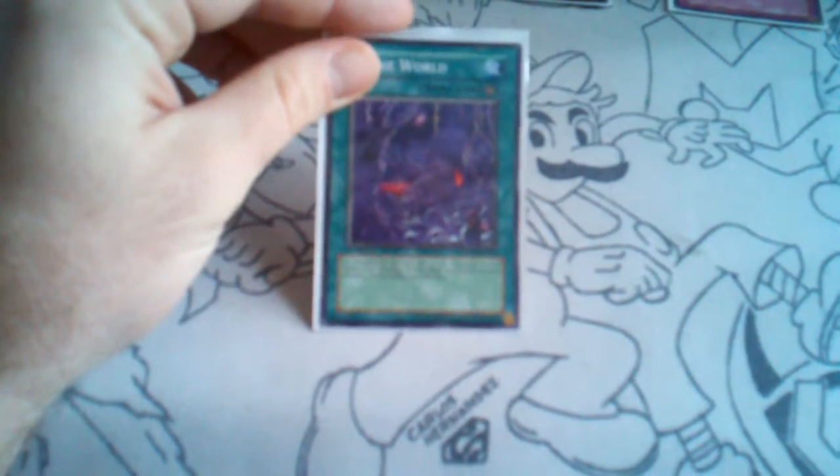Now decks that Zombie World can be useful in are zombie decks obviously, because the 200 attack boost is something if you're just getting started. But other decks it's good for — I personally have a Lava Golem Lockdown deck and it's very good at disturbing the opponent and making sure they don't tribute monsters or abuse cards like Icarus Attack or Mobius in order to destroy my back row.